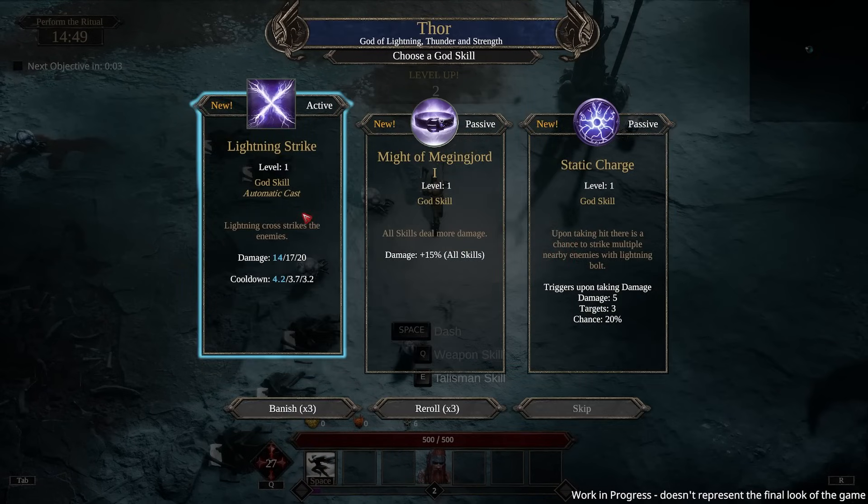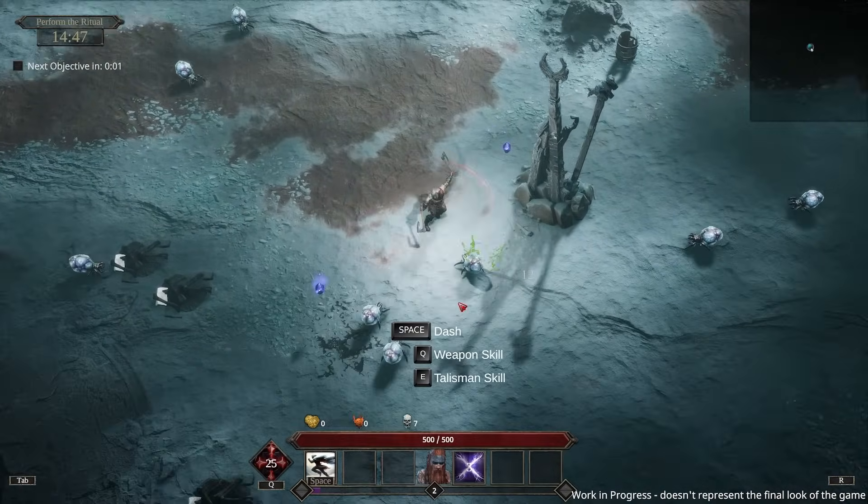I'll probably just spam those on cooldown — I probably need to level up faster. Let's go with Thor. There are only two gods right now. Lightning strike: automatic cast, short cooldown, decent damage. Big area.